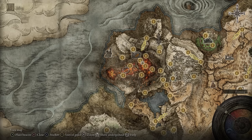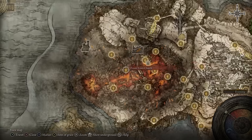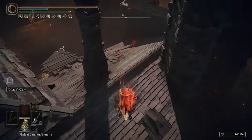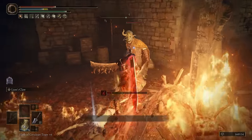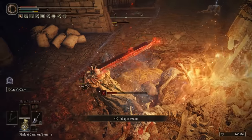If you want to get a second one, there's one pretty close to the Volcano Manor at the Prison Town Church Site of Grace. Simply make your way outside, going over some of these rooftops all the way until the square part of this town, where you will encounter another Omen Killer that will also drop another Cleaver.